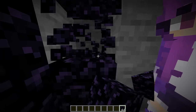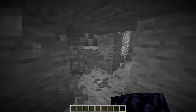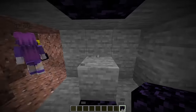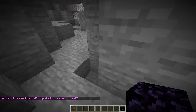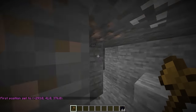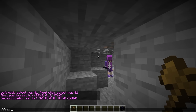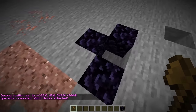Now we gotta start building the actual doomsday bunker! Let's start digging out some space! We gotta clear out a bunch of space for this thing. I'll start mining this way! We can actually do this really quickly. Let me just grab a magic wand really quick with slash slash wand! If I go over here in this corner and select this position, and then also go all the way over here in the opposite corner, I can set all of this into some air! Boom! There we go! Now we have a bunch of space to work with!